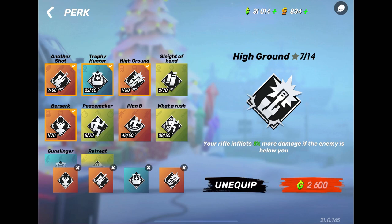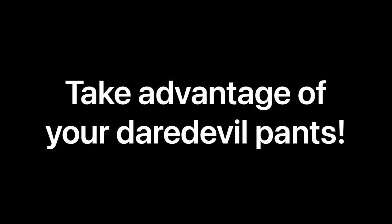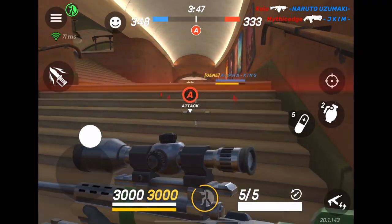For perks, what you really need are High Ground - this is very important - and also Berserk. These two will help you be able to two-shot with the Daredevil pants. The first thing is make sure you take advantage of your Daredevil pants, because that's how you two-shot with this gun.